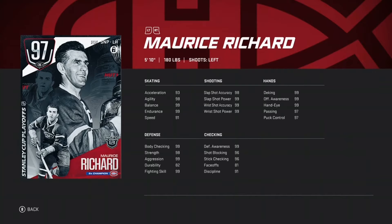He's got 99 body checking, 98 strength, 99 aggression, 99 fighting skills. He's got 99 endurance, 98-99 balance, 99 agility, 93 acceleration, and 91 speed. So really good card right here.